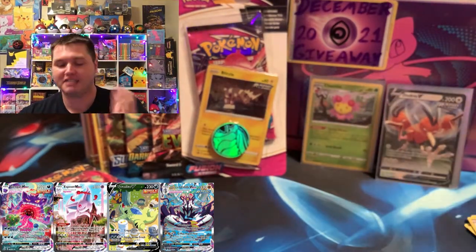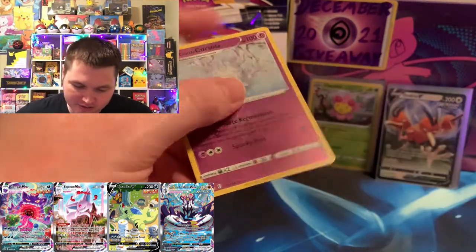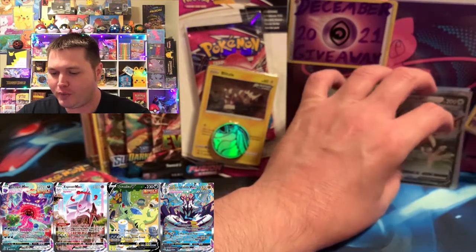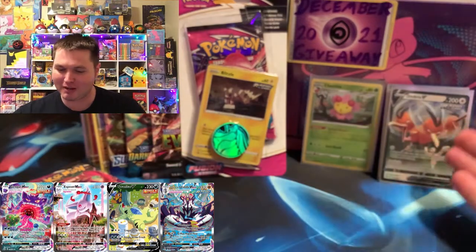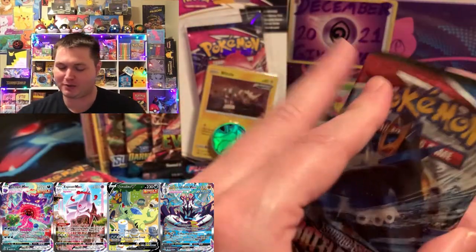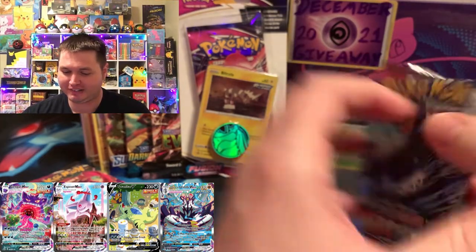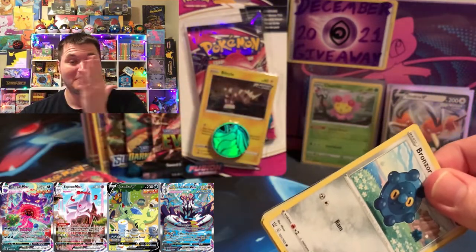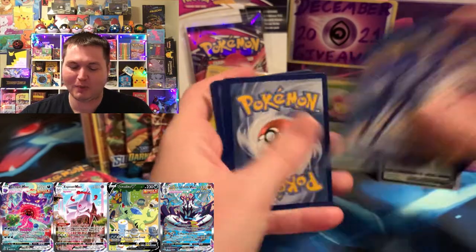It took all the way to pack number nine — we opened 17 packs before we got just a V, just something to go on the board. It's probably worth around 90 cents. Now Battle Styles, we got something to beat finally. I can't believe that a V was our chase card just now as far as someone getting on the board. Fusion Strike got Battle Styles shaking in its boots. I'm a bit nervous about Battle Styles — it could very possibly lose this round with only four packs left.